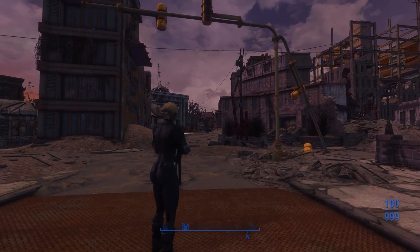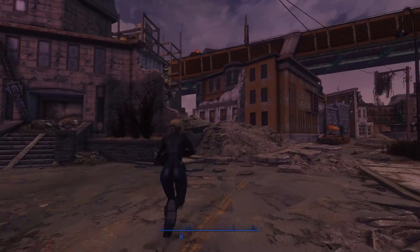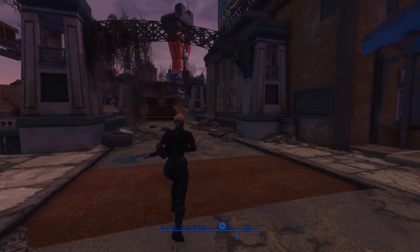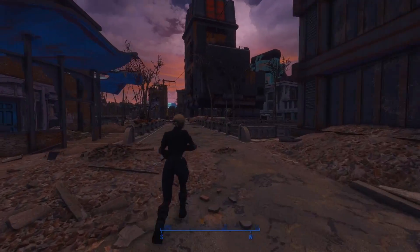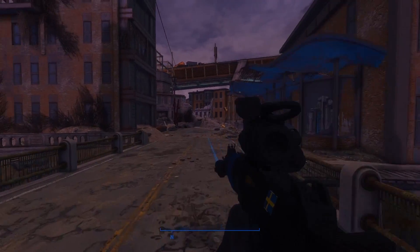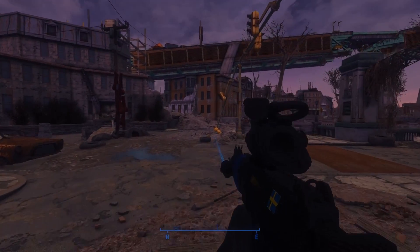I'm at around 40 frames in a pretty CPU-light area of Fallout 4. I mainly did this to show you just how fast it loads, and I noticed it doesn't drop in frames very much. So even though it's at around 40 frames, it's actually a little smoother than on the hard drive. Anyway, that's it for Fallout 4. Now let's check out Garry's Mod.